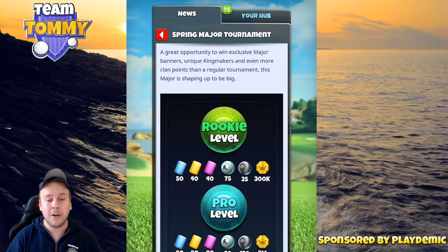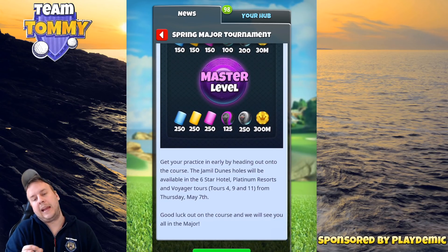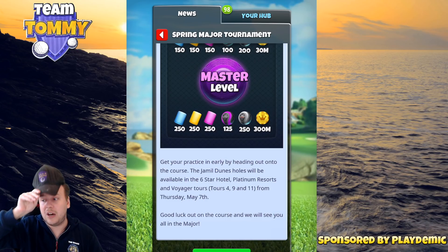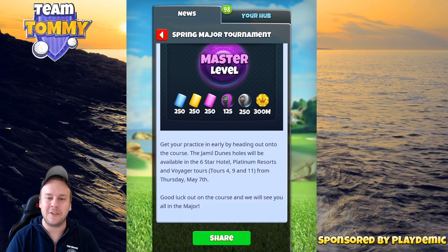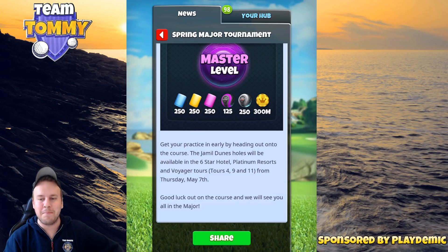For tournament clans, this is the time to make a run in the clan league due to the clan points. Instead of winning like 11,800 points in a master tournament, you get 17,800 points — which is an insane amount for just a win. Get your practice in early by heading out onto the course. The Yamil Dunes holes will be available in the six-star hotel, platinum resorts, and voyager tours four, nine, and eleven from Thursday May 7th. Good luck out on the course and we will see you all in the major.